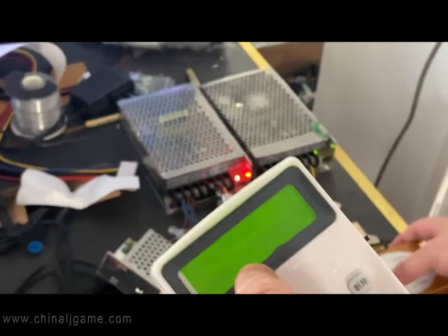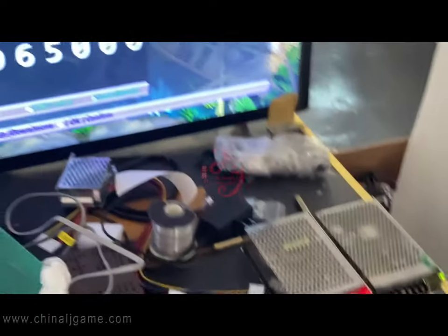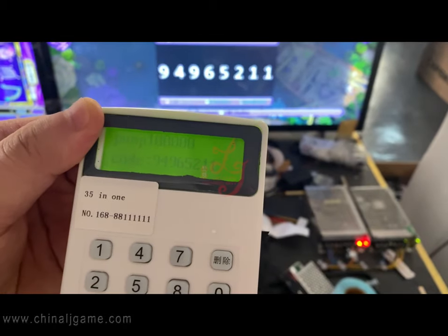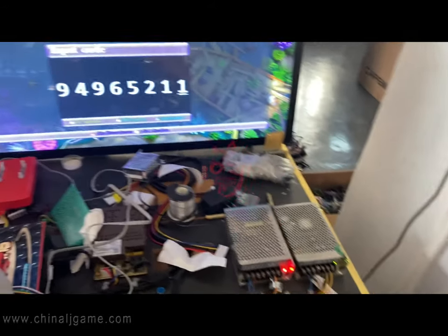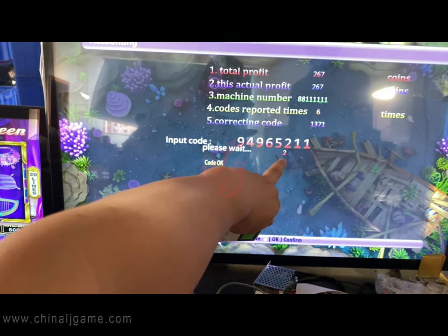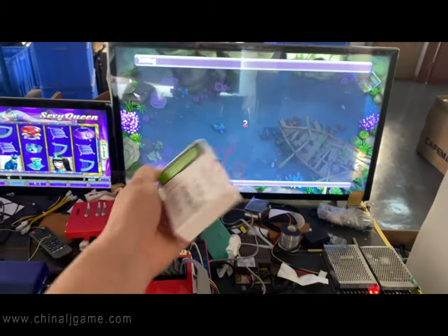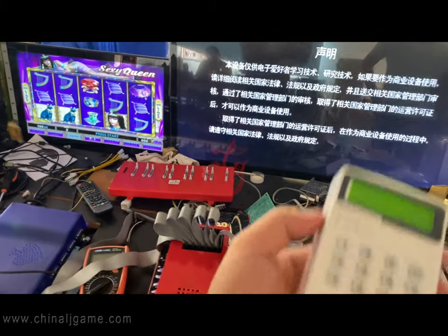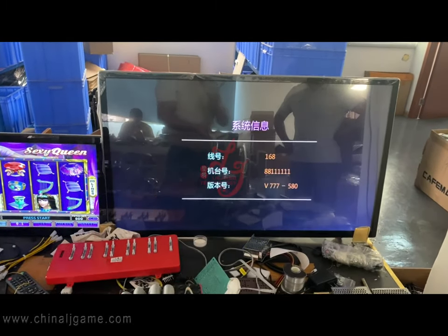You copy the number 9-4-9-6-5-2 double-1 into the machine, then press the confirm balance button. Press confirm, then a countdown of five to six seconds begins. After it reaches one, press exit. The machine will restart, and the game is now set to the most difficult level — it will make players lose money. This game has 35 games in one on the scan boards.